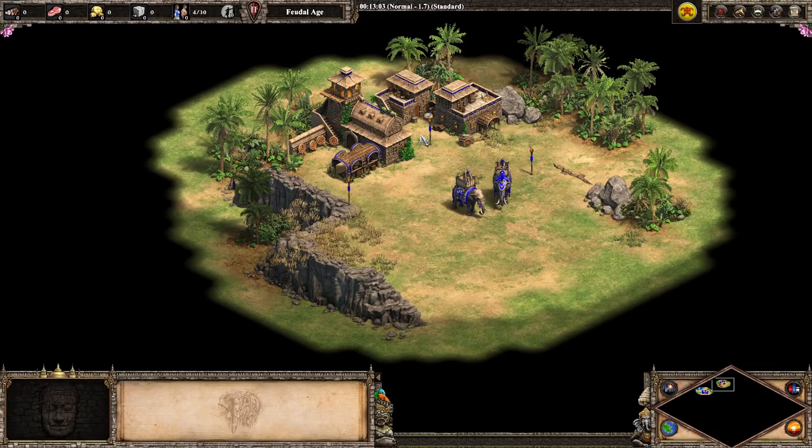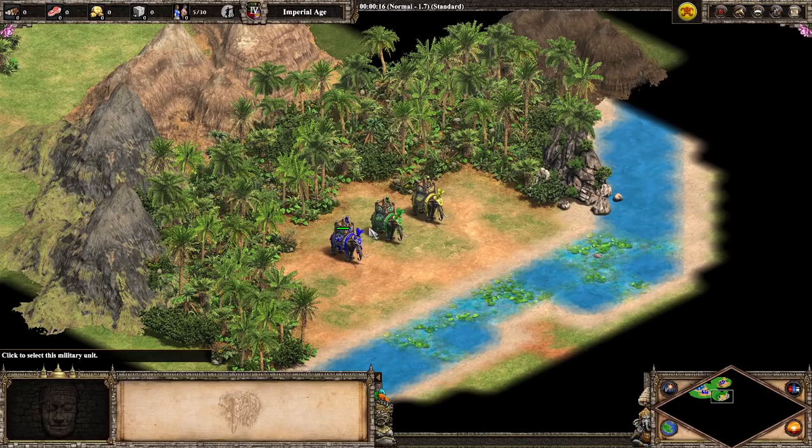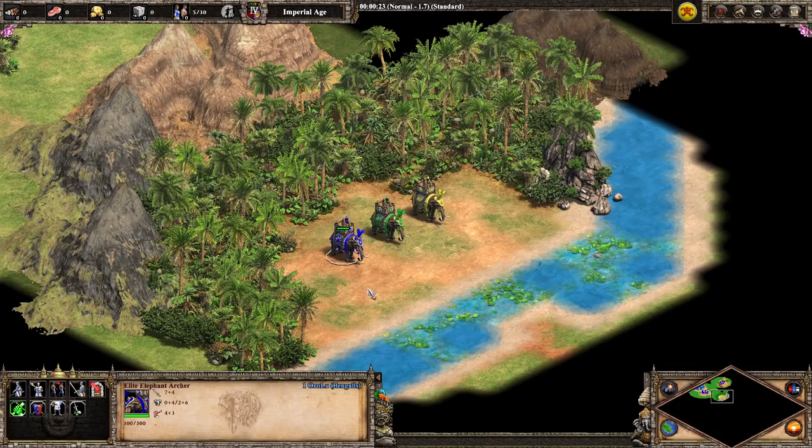Now with all of this in mind, let's go ahead and look at the three different civilizations that have access to the unit and what sort of bonuses apply to them. Here we have one elephant archer from each of the three civilizations. I am playing as the Bengalis, there is the Dravidians, and there is the Gurjaras. I'll go through each of their tech trees and show you what these stats are looking like with full upgrades.